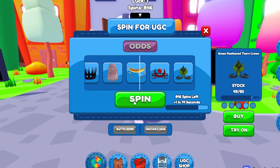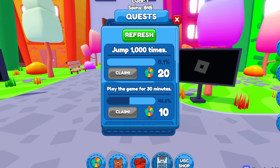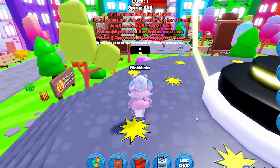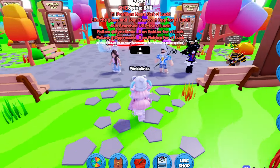Now you don't have infinite spins, so here's how to get extra spins. First you can do these simple quests, then you can do this obby for 25 spins. Then you can follow the accounts at the top of your screen for a 1 plus luck for each account you follow.